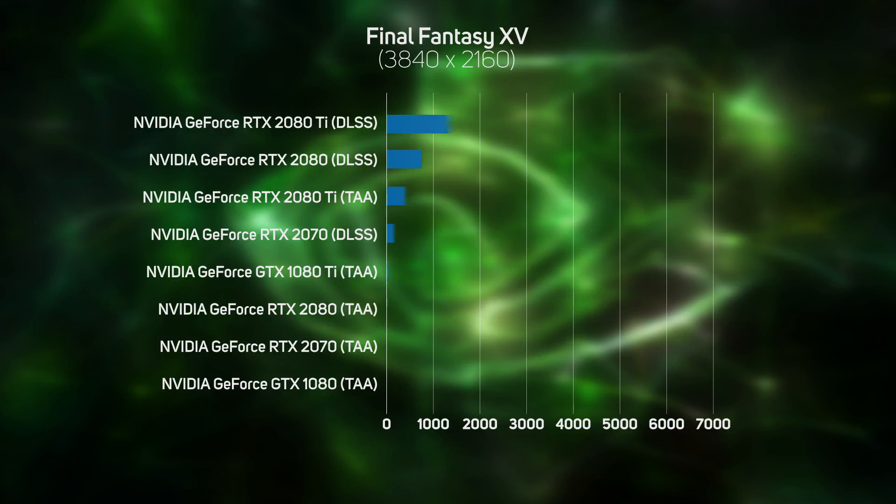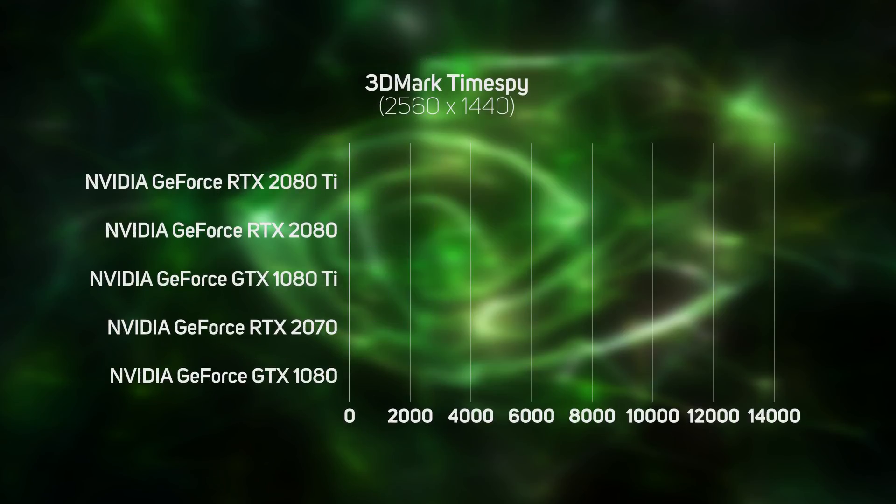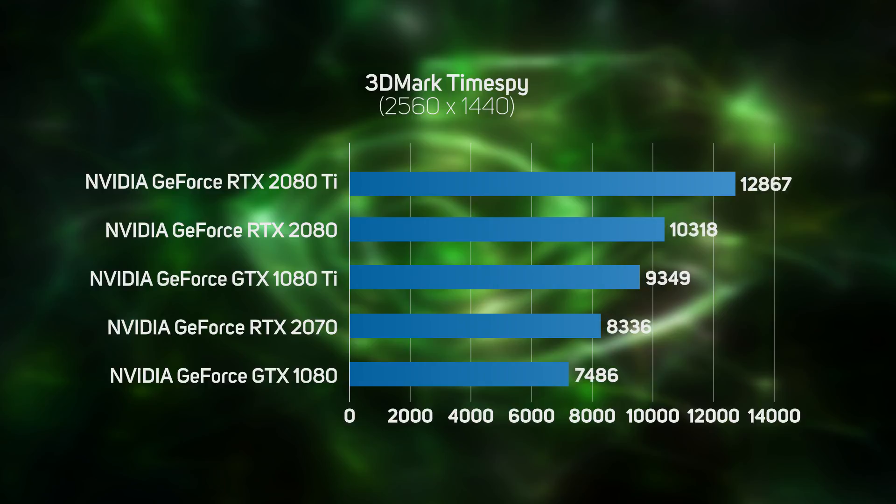The synthetic benchmark 3DMark Time Spy showed more of a difference between the RTX 2070 and GTX 1080, with the new card turning in an 11% faster score.